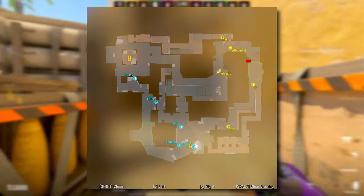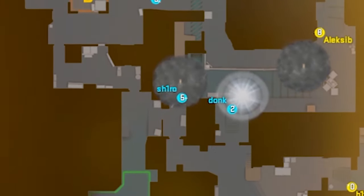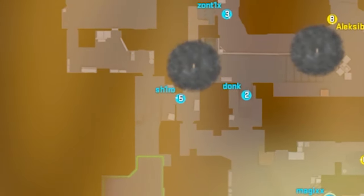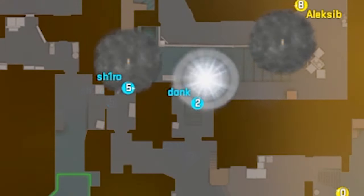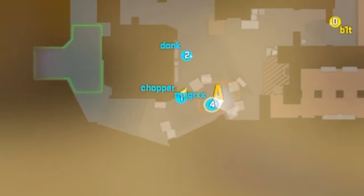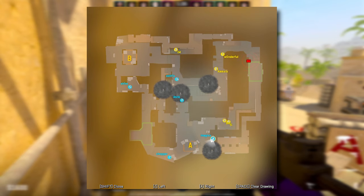At the start of the round, Na'vi are going to throw the top mid smoke. To help deal with the control, Shiro will throw the default molotov landing on the top mid boxes. Meanwhile, Donk comes in from connector, flashing and peeking. To help Donk peek out, Chopper from A will flash above top mid. Later Zortix will peek out and they will begin the push.